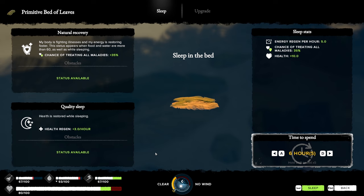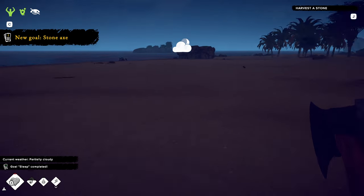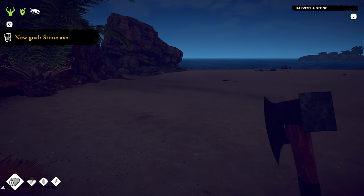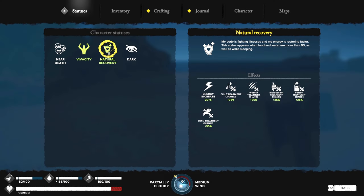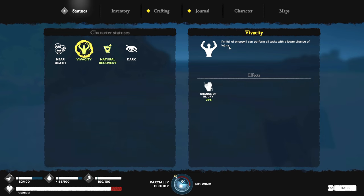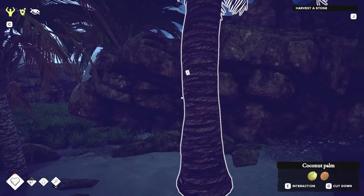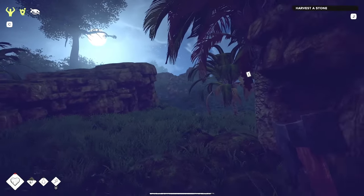It is nighttime. Harvest a stone. If you press C it'll tell you everything — vicinity, little heart shield, natural recovery. As long as your water and food are above 60 you get natural recovery. Vivacity — I know I'm butchering that word — is lower chance of injury, which is good. Dark means actions are inaccurate with a chance of injury while working. Where is the stone? Up here.